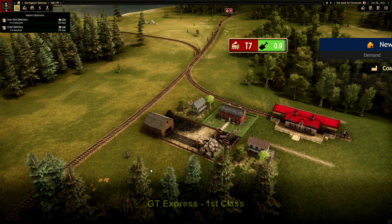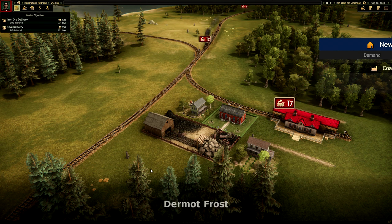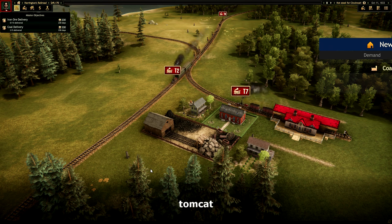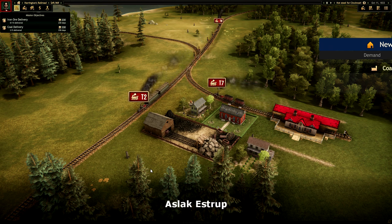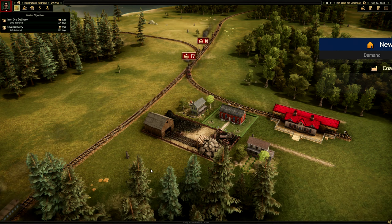Hello and welcome to episode 3 of our Railroad Corporation playthrough. Our lovely coal mine here is underway. T7 is leaving. We have all the signals in the world — how do they work? I don't know. Apparently they do sort of work there, but I don't know how that works.